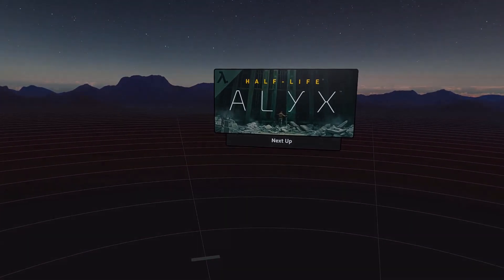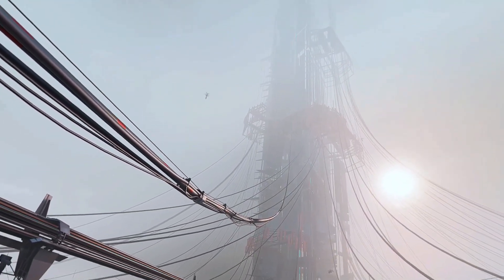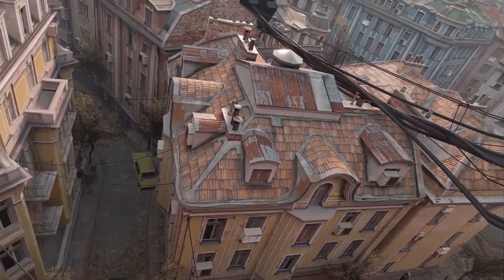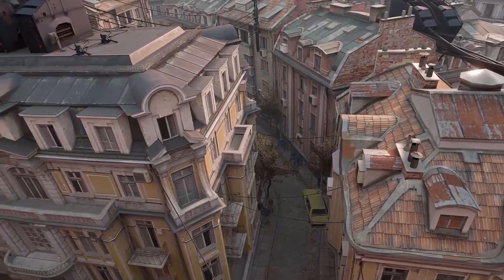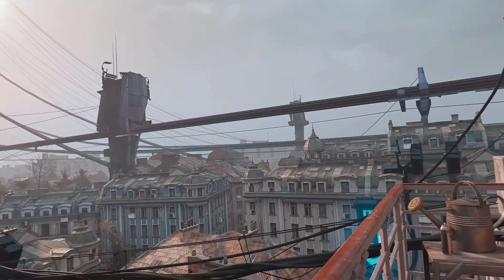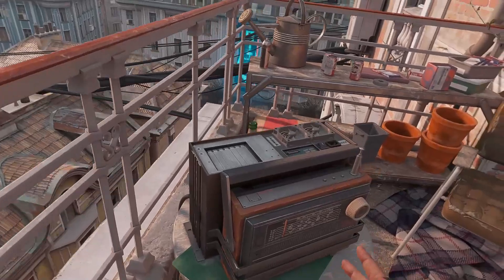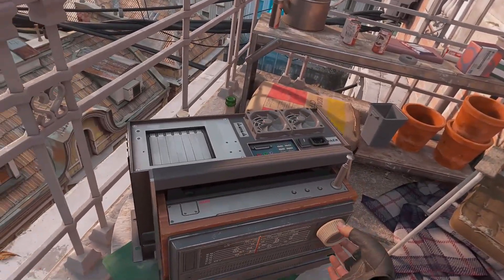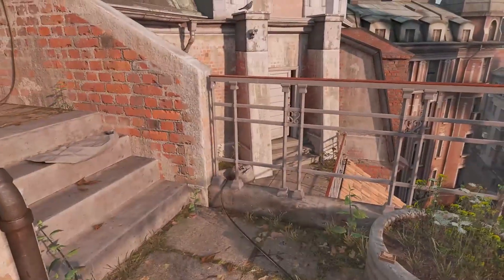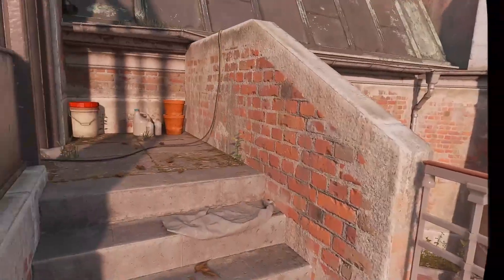Now we're going to start Half-Life: Alyx. Here we are in Half-Life: Alyx, looking up at the Citadel. This is an amazing sight. You can look over the balcony and straight down — there's an officer down there and some people having a bit of a chat. This is incredible detail. You can see why this is one of the best games on the Steam platform. I can walk around freely here — I've got my hands out. I can turn the radio around. That's pretty cool. We're going to walk over and start this game and hopefully see what happens.